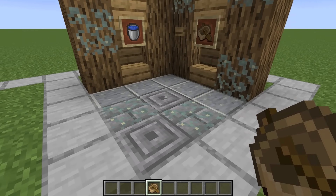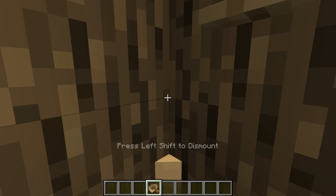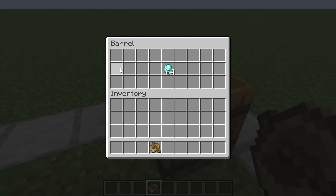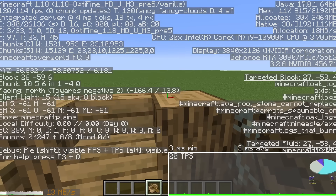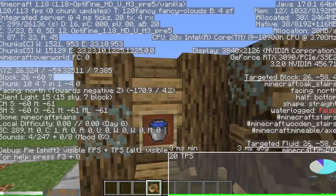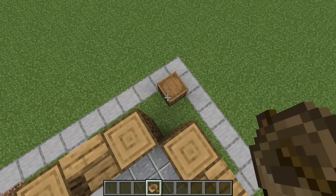The cheaty boat. Just like enderpearls, boats are slightly broken. If I place a boat in this corner, drive it into the corner, and then jump out of it while holding W, I will end up on the other side of the wall, giving access to our lovely items. The only thing to note about this one is it does appear to be directional — it worked for me going north-east, so it might be worth doing some mock-ups before you commit to any designs. With that said, it's so simple that if it doesn't work, it's not exactly the end of the world.